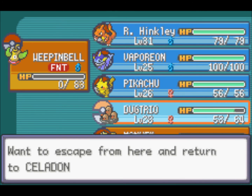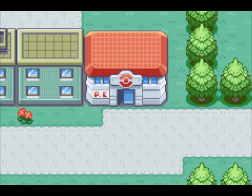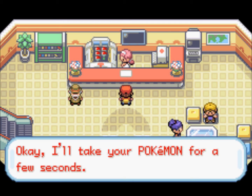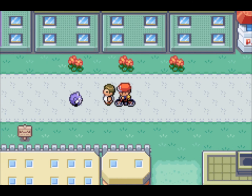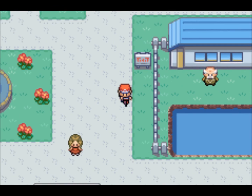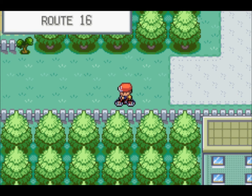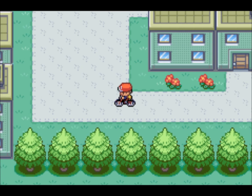I don't remember if I battled this guy. Oh! Yeah, someone actually mentioned in one of the comments that you can use Dig inside buildings — I didn't think you could, but apparently you can. Now the next thing I need to do is find where the gym is. Ah, it's down there. The question is how do I get to it? I need Cut. Ugh.